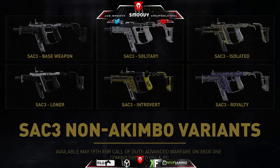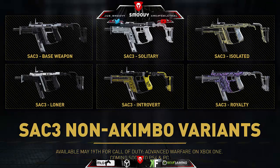Going on to the SAC-3s - we got the SAC-3 Base Weapon, the SAC-3 Solitary, the SAC-3 Isolated, the Loner, the Introvert, and the Royalty. All of these classes are non-Akimbo and they all come with a red dot already on them.